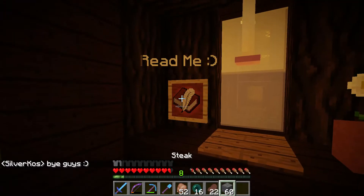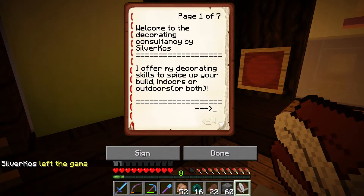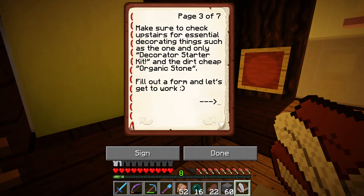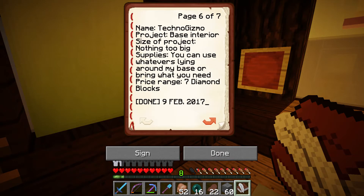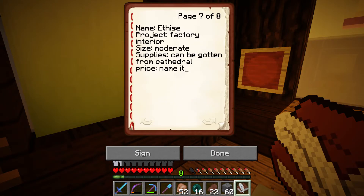Here's the shop right here. There's a little bit of light inside. Let's read the sign: 'Welcome to the Decorating Consultancy by Silver Cost. I offer my decorating skills to spice up your build - indoors, outdoors, or both. If I use my own supplies to decorate, the price goes up. The price is whatever you want to give me - no worries. We can also record the decorating process or I can do that off camera for you.' I'm going to ask him to do it off camera, but hopefully we can do a segment where he gives me the grand tour.